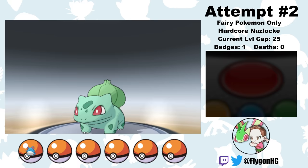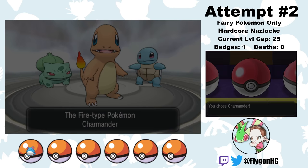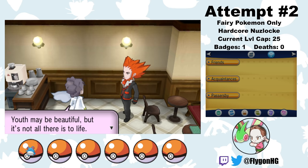He doesn't really stand much of a chance against Boat. I take out his Bulbasaur with two Returns as it does a little damage with Tackle. Squirtle is second — two more Returns knock it out as it uses Water Gun. Last is Charmander, who does manage to outspeed Boat and hit a Growl, but two Returns finish it off. After that, Sycamore offers me one of the three losers I just beat to a pulp. None of them are Fairy types, so I just pick Charmander, give it a clever nickname, and dump him in the box.